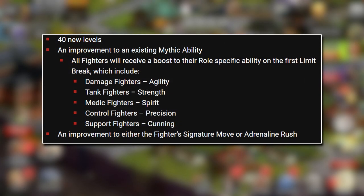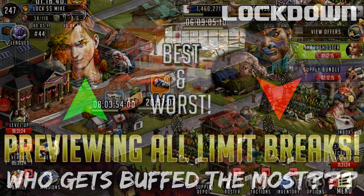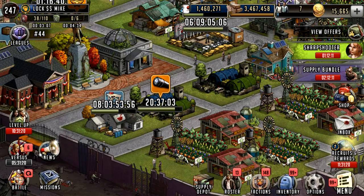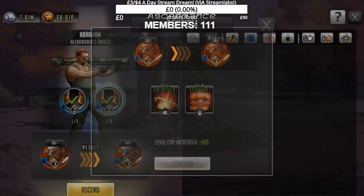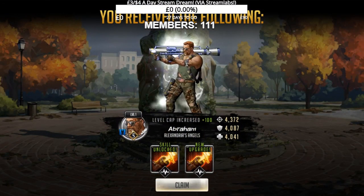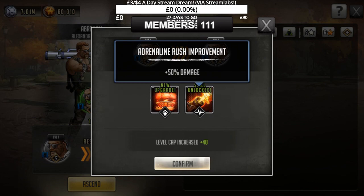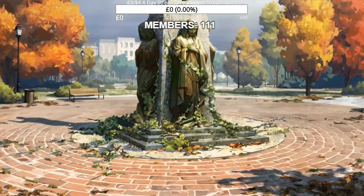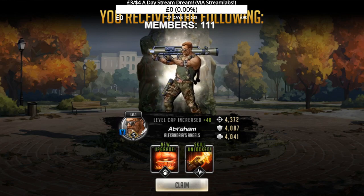There is also an improvement to each fighter's signature move and adrenaline rush — I did break these down in detail in another video with labels so you can skip to a specific character. But limit break works pretty much like the current system: you get a character to tier 2, then tier 3, then tier 4, then tier 5, using silver characters along the way. It costs 21 silver characters total plus the initial gold character and a duplicate to get them to tier 5. To get them to limit break, all it costs is a duplicate gold mythic — no extra silvers, no extra resources — and they become a limit broken gold mythic with a little star below the diamond 5.